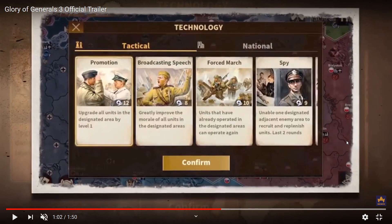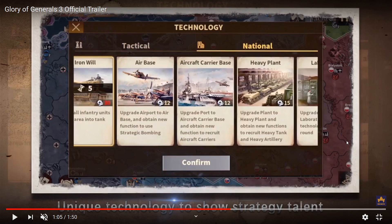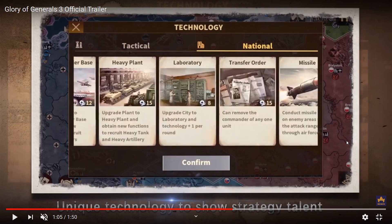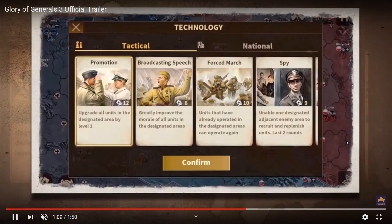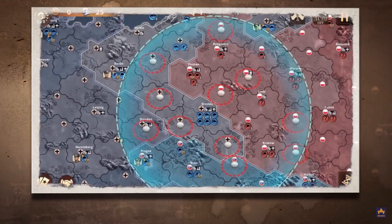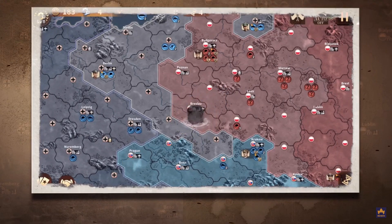Now we have a technology system called Tactical Promotions: upgrade all units in the designated area, broadcasting speech to greatly improve unit morale, force march, spy, airlift, false intelligence, and damage abilities. The tech tree includes iron wheel, air base, aircraft carrier base, heavy plane, laboratory, transfer order, missile, nuclear bomb, and a satellite for detailed reconnaissance. You can perform mass airlift — regular airlift drops one unit, but mass airlift allows about six units at once: four infantry and two armored cars. And then they nuke Breslau.